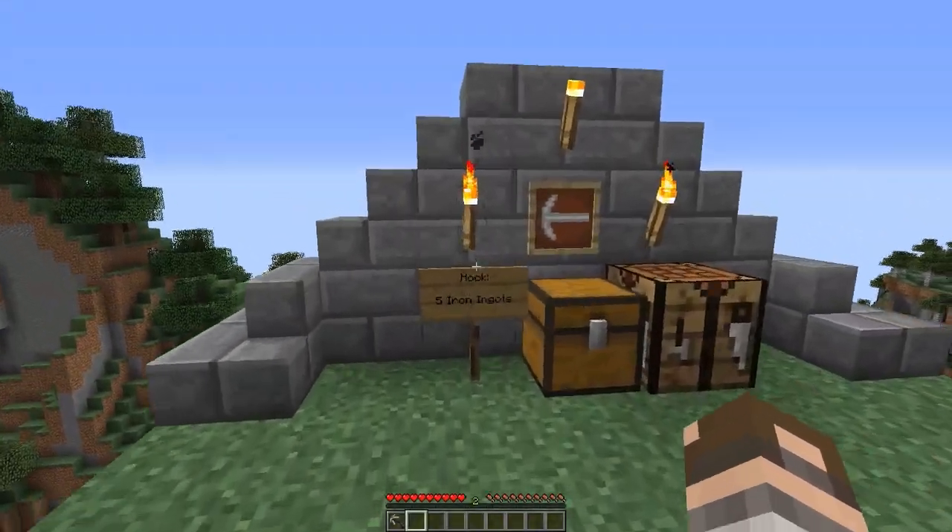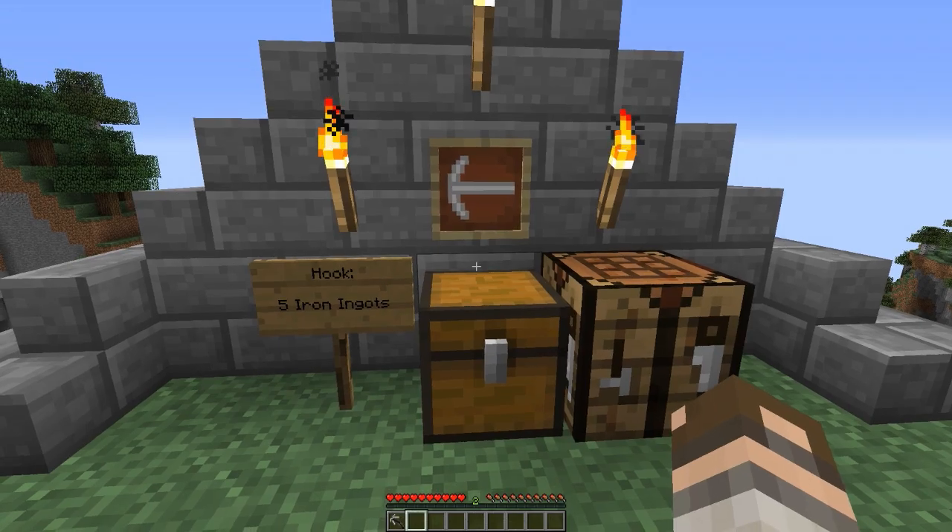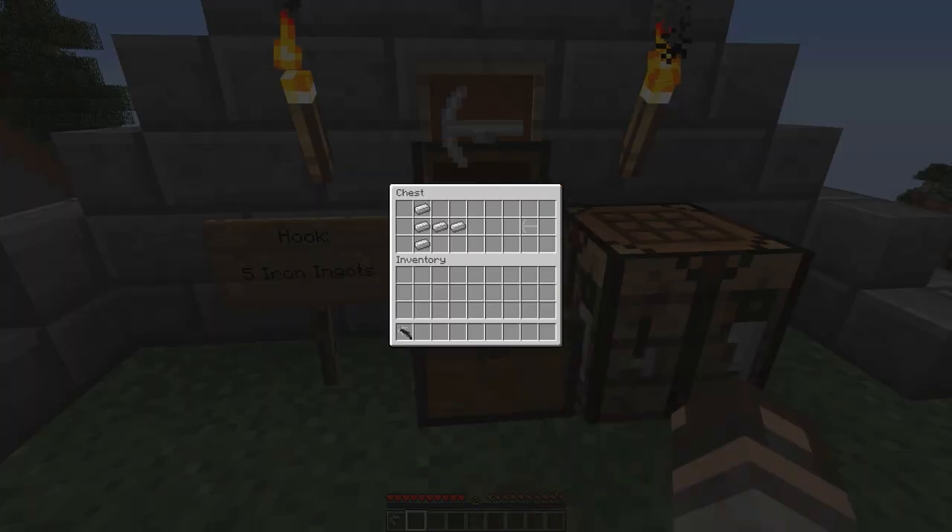The first thing you're going to have to create is the hook. It costs 5 iron ingots only — the recipe is as shown here — so really easy to make, and you get the grapple gun hook.